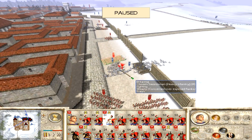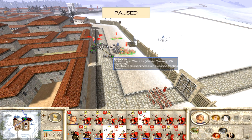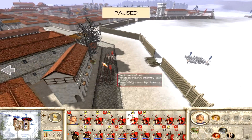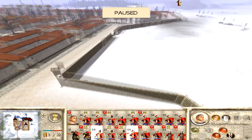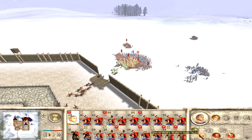One unit of auxilia kind of gets caught out there, so I went ahead and had them fully engage. I'm going to have the auxiliary cavalry go in and harass those units coming in from the side. My general's charge was kind of pointless there. Not having a lot of my guys set to fire at will was a big mistake on my part.